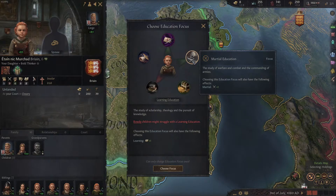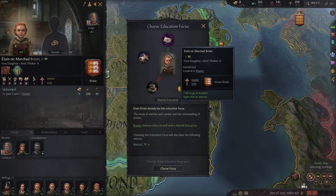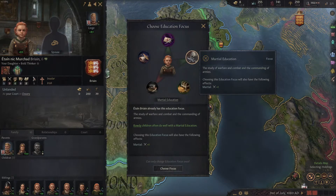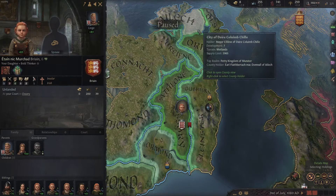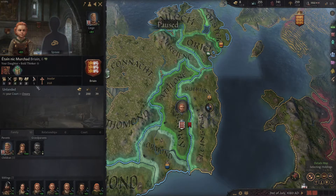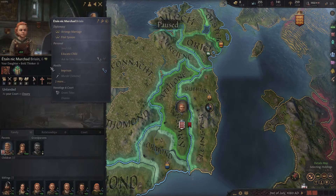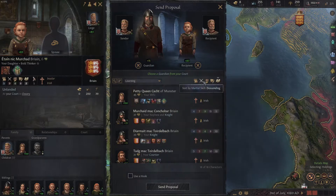Typically by default the game is going to pick one of the green ones — one that the child will excel in. In this instance it looks like they're going to excel in martial education. Knowing that, we're going to align the guardian with someone who's strong in that field, so if you right-click and select 'Educate Child,' what I do is start with someone who has a high martial skill.